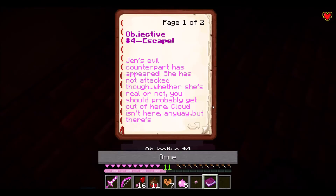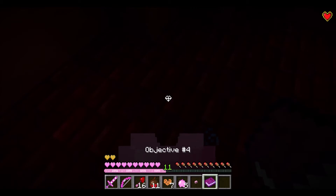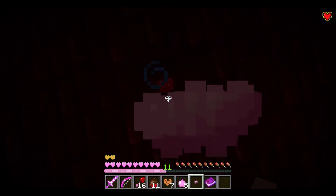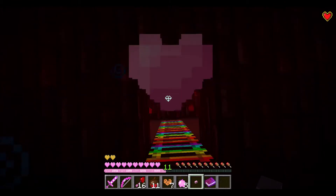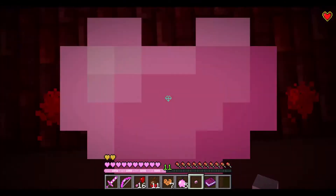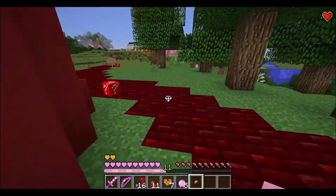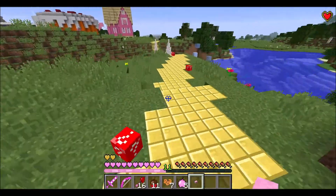Objective four: 'Jen's evil counterpart has appeared. She has not attacked though. Whether she's real or not, you should probably get out of here. Cloud isn't here anyway, but there's a pink button — it can only be placed on a single kind of block. Maybe you should go have a look around the YouTuber village.' I think I might know what the pink button is for. I think the pink button goes on that weird blue block in Stacy's house, so I'm going to give Stacy's house a try.